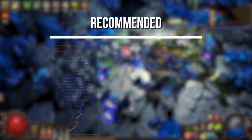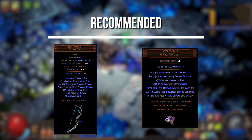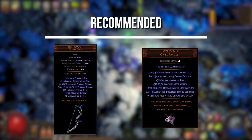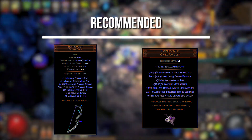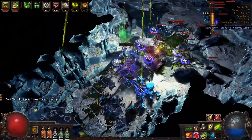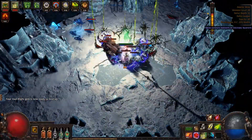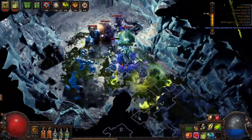Recommended: a Silver Bow unique bow, and the Chaos variant of the Impressence Amulet. The former is probably the best bow you can use until you get your hands on a plus-3 crafted bow, and the latter is a nice DPS boost that allows you to run more supports and reserve more mana with your Herald of Agony. Impressences can be fairly expensive though, so I would either farm it yourself by killing Red Elder, or just be satisfied with a rare high-life amulet until you have more currency than you know what to do with.